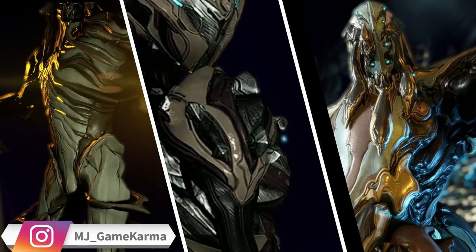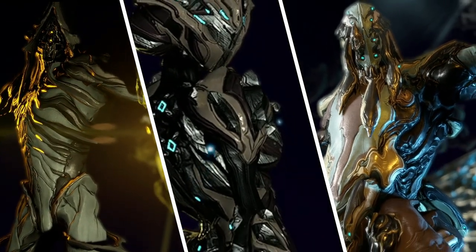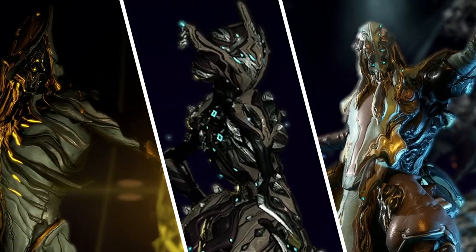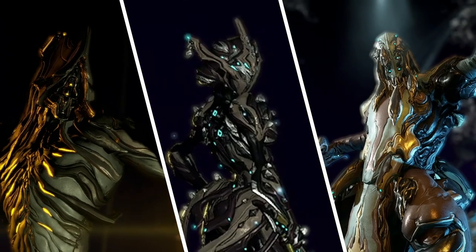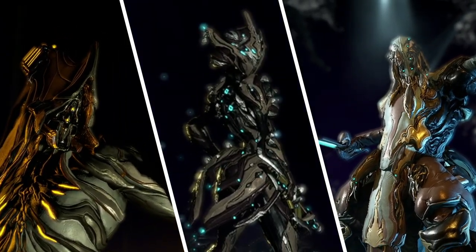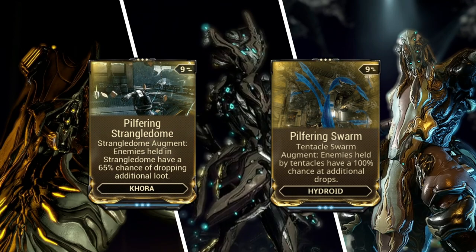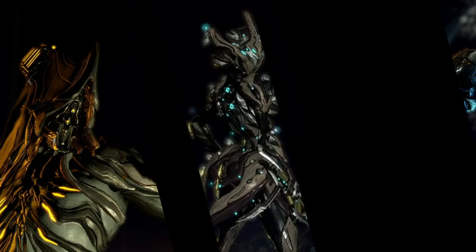To maximize your chances of a cell to drop, I suggest bringing a looting Warframe such as Necros, Khora, or Hydroid. Necros has a built-in ability that can drop extra loot called Desecrate. Khora and Hydroid can be modded for an extra loot drop chance also. Khora has a mod called Pilfering Strangledome and Hydroid has a mod called Pilfering Swarm.